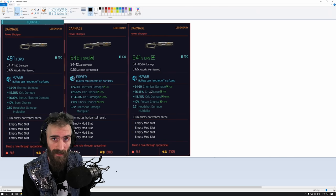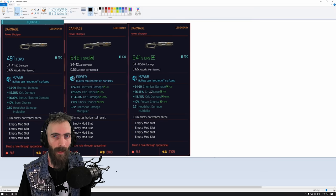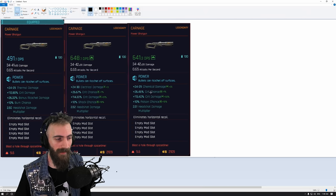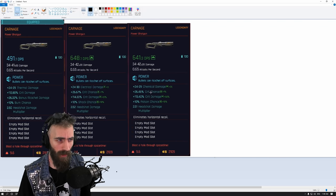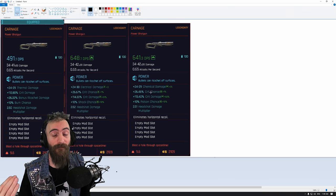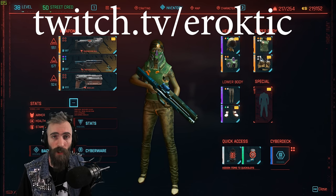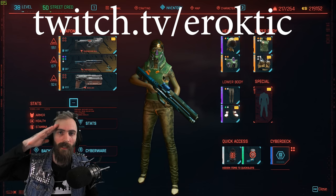You can know the locations of every single legendary and every single iconic that drops, but if you do not know this, all those legendaries are pretty much garbage. This is the reason why I started a fresh playthrough - because I gained this knowledge, it was pretty crucial and it completely changed the way I play and my loadouts. With my new fresh playthrough, every single iconic and legendary I care about will have best-in-slot stats and my builds will be statistically far superior. Subscribe for even more content, thank you guys for watching, and see you in the next one.